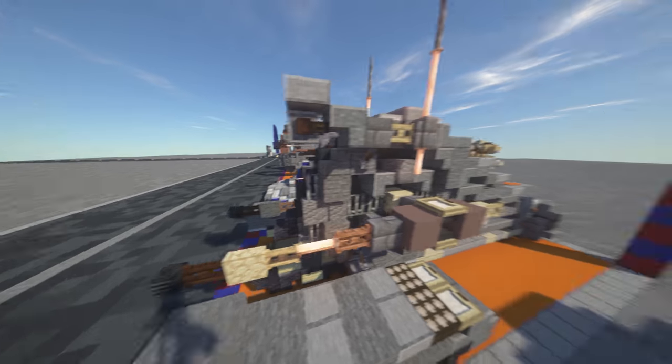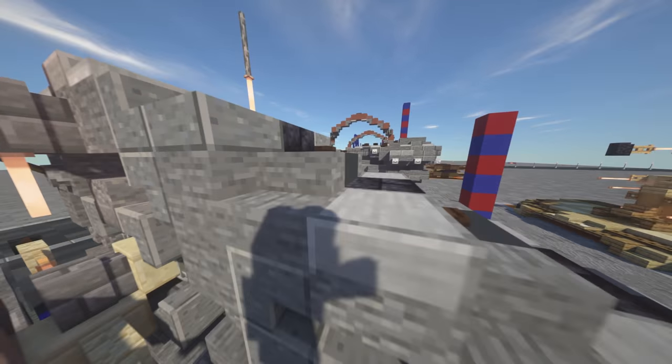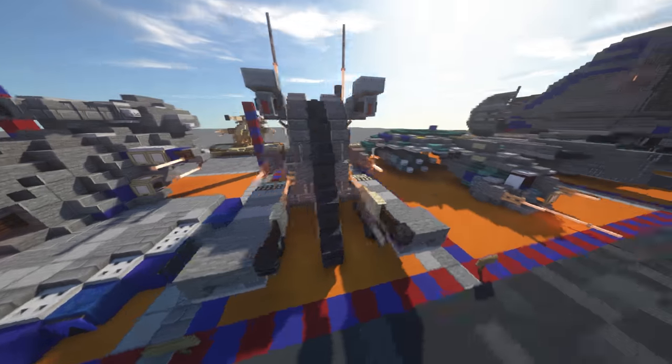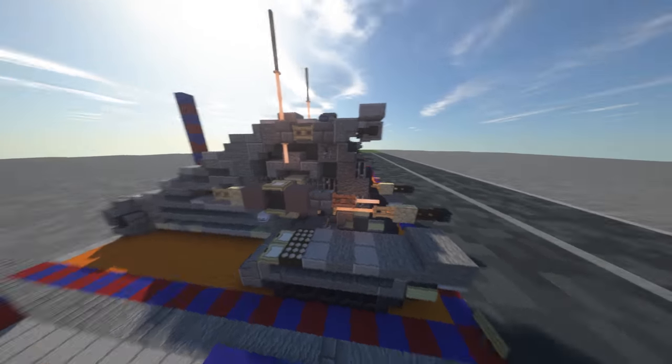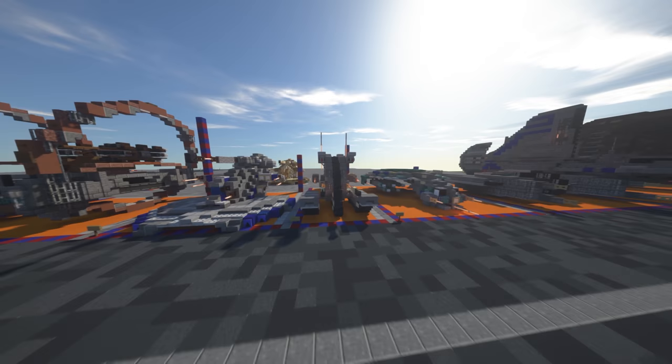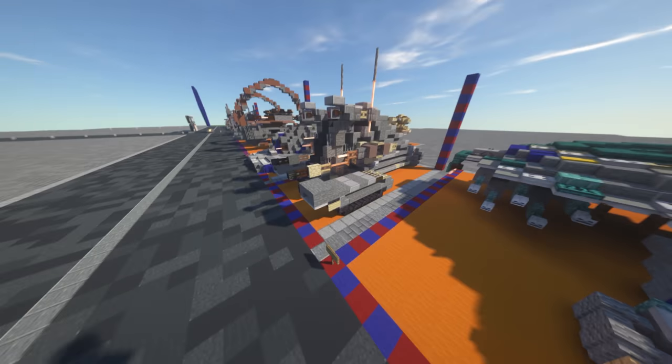Back in the day the only stairs we really had in this colour were stone brick stairs — there was no stone stairs, polished andesite stairs, normal andesite — none of that. We didn't have any of this when we made the old model. So yeah, that's all I have to say really. Just like I said, proud of this one. We'll be doing the layer-by-layer system.